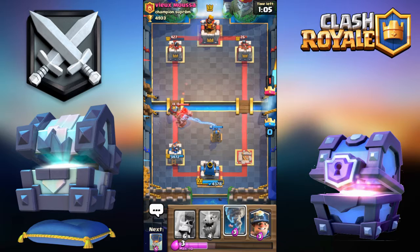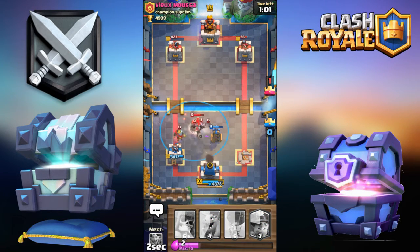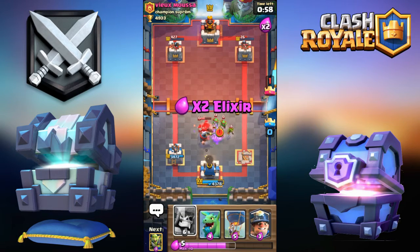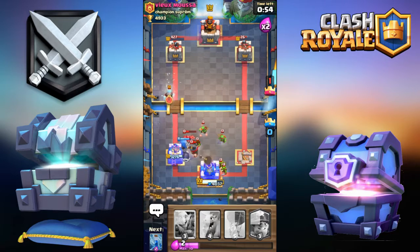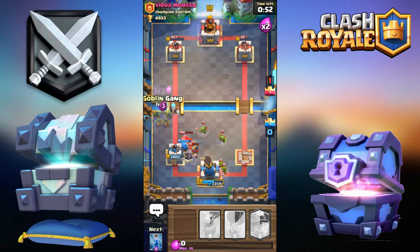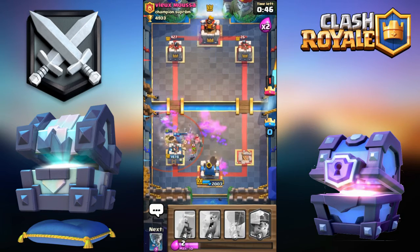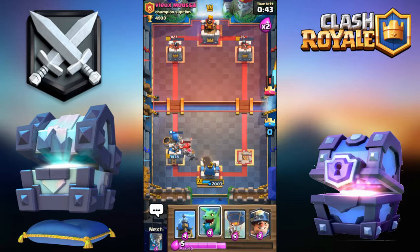If only I had my Giant Skeleton with enough elixir I'd be able to get it back. Going Giant Skeleton over here, Goblin Gang for that Ice Wizard, and zap all this. We got the right tower, just have to worry about the left.